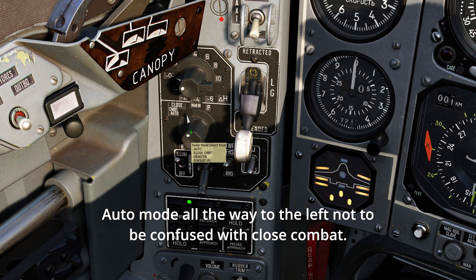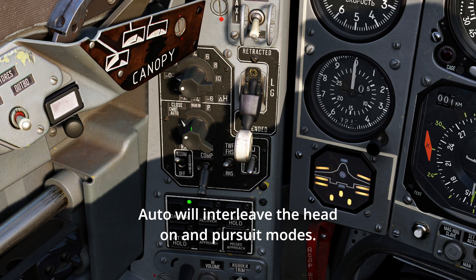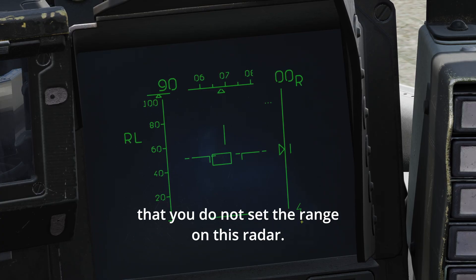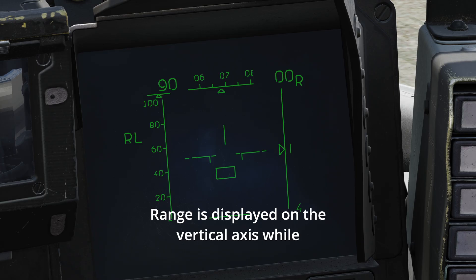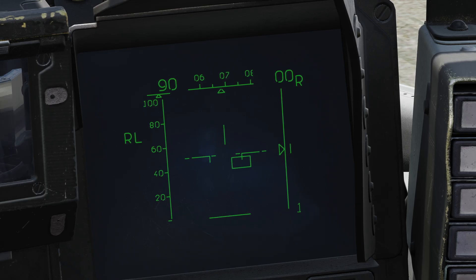Auto mode, all the way to the left, not to be confused with close combat — auto will interleave the head-on and pursuit modes. Before we go further, note that you do not set the range on this radar. Range is displayed on the vertical axis, while azimuth represents offset to the left or right.